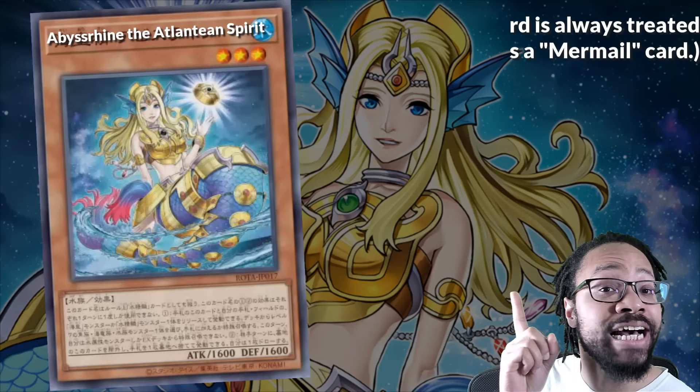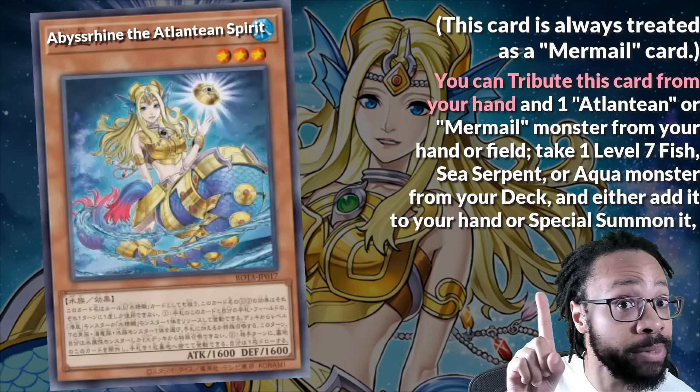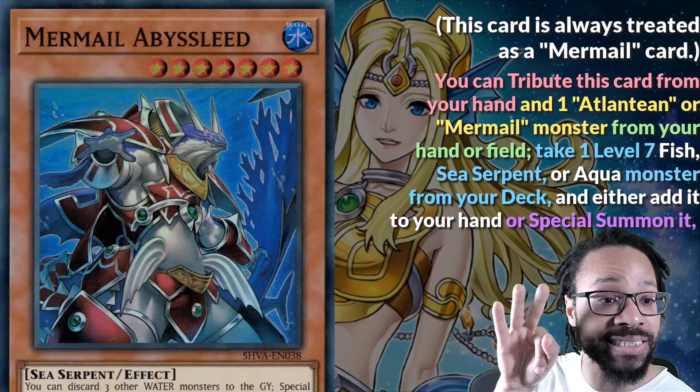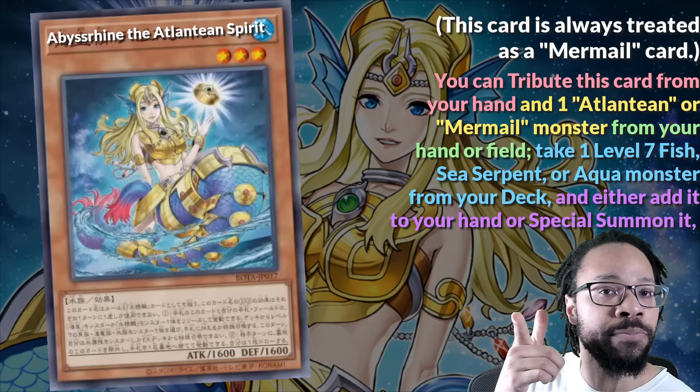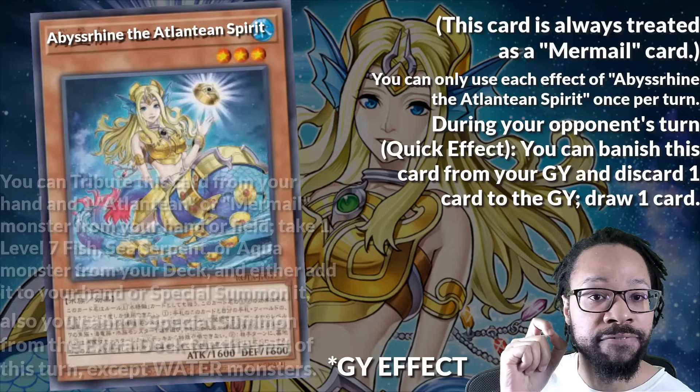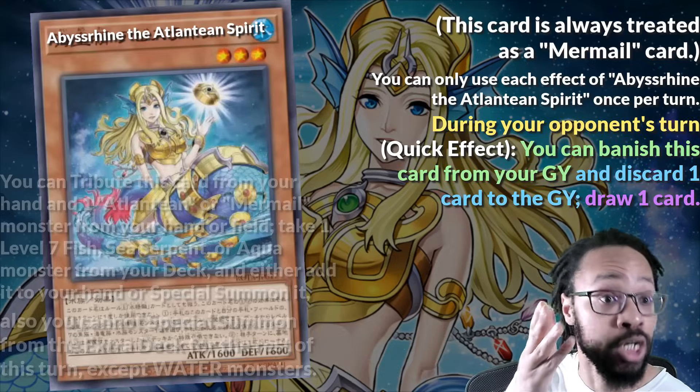I'll get Abyss frying out the way before Link the Abyss, distributing her and another Monster Search — Abyss this, Abyss Megalow — or Special Summoning Abyss lead is kinda steep. But if you're playing Mermalantians, you don't care about your hand anyway. That's a fact. Her effect enables Atlanteans, and that's all you need to know.